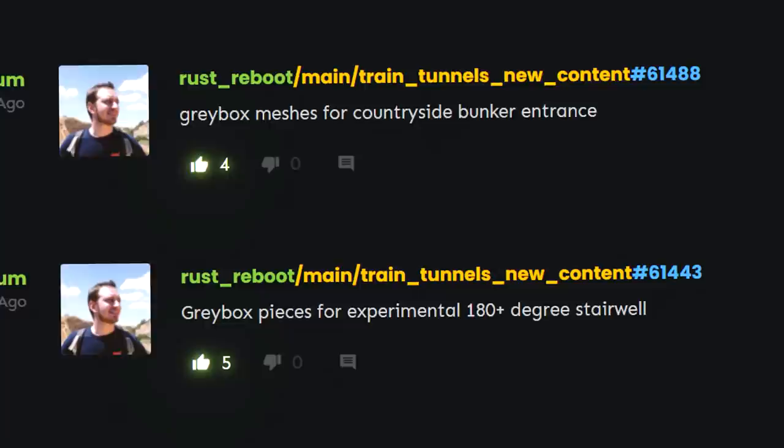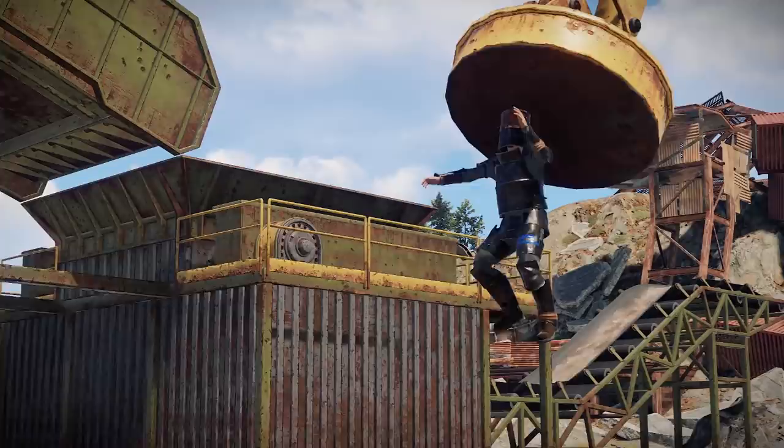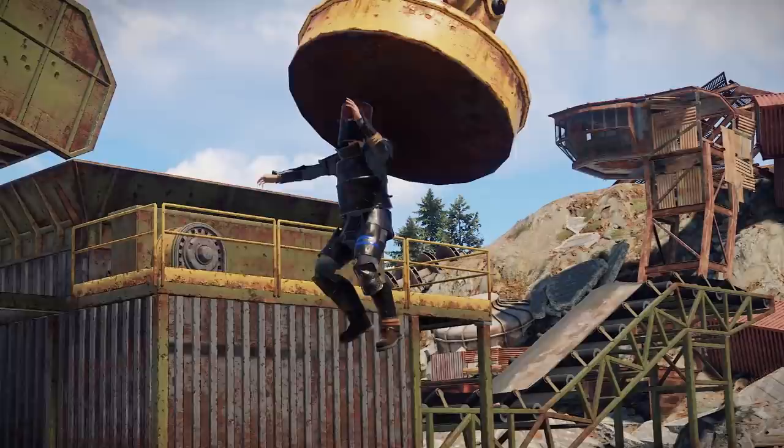There's word on a new countryside bunker entrance and an experimental 180-degree stairwell coming for the train tunnels. A command called nexus.redirect was also added, which makes the client switch to a different server and is runnable from the server — now why would a server want to make your client connect to a different server, hmm? Might have to ponder that one.